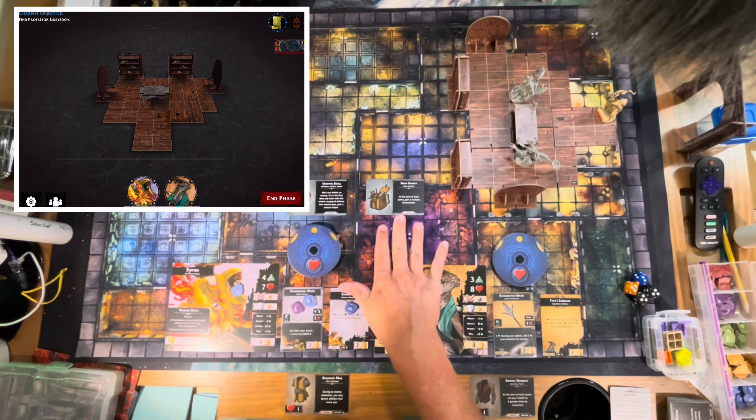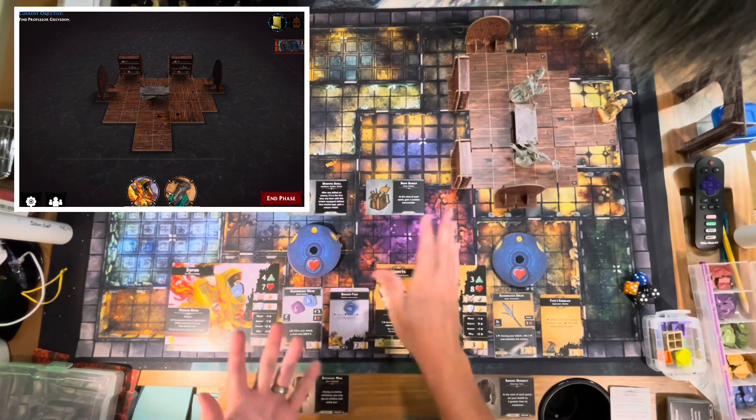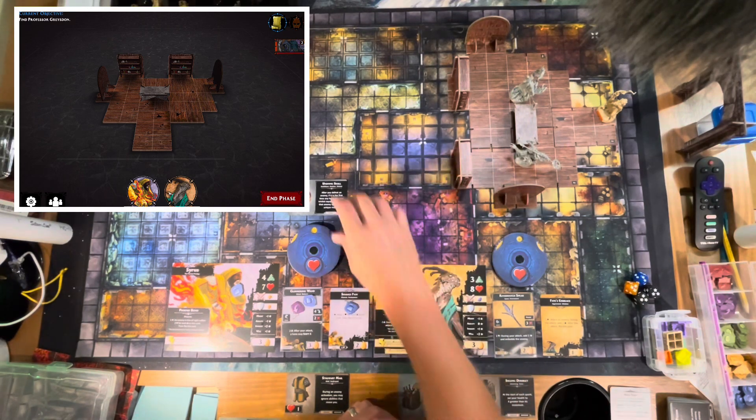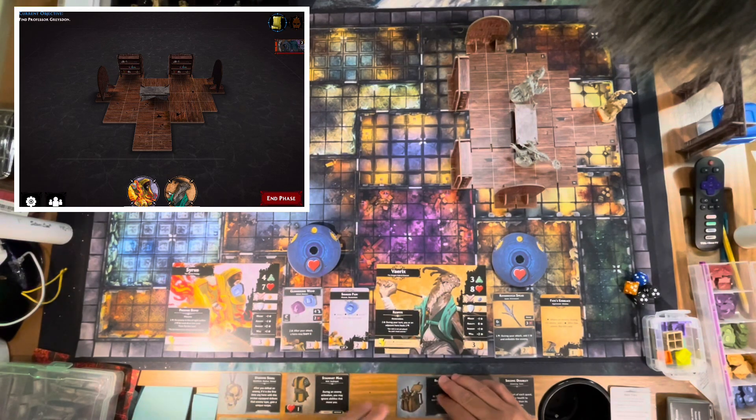Varix gets the Brew Basket, which gives a random consumable. What's great is that the app just chose it for me — I don't have to shuffle my consumable cards. I'm just keeping these in front of me because I have space for them.